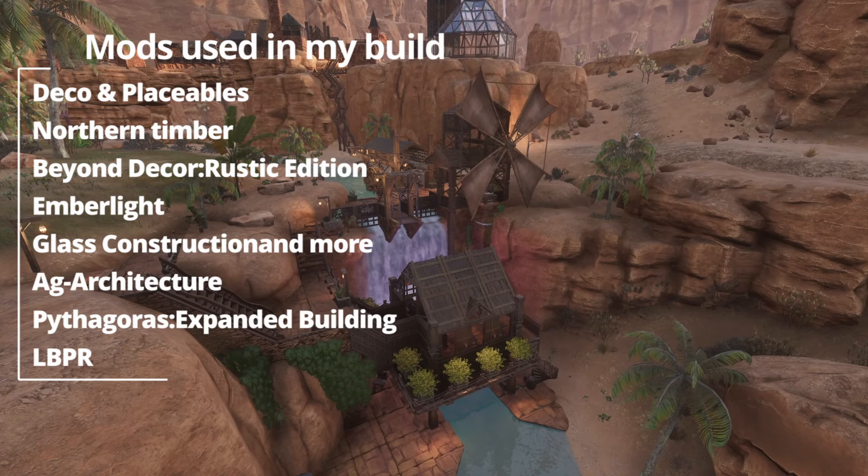I'll now do a quick flyover and walkthrough of this pretty little oasis oil producing facility. Then I'll get into some gameplay of how we can go about acquiring the materials that we need to make hardened leather with this oil that we are making.